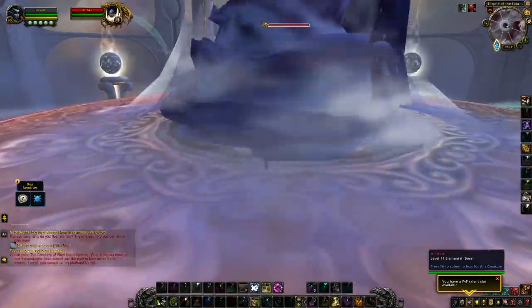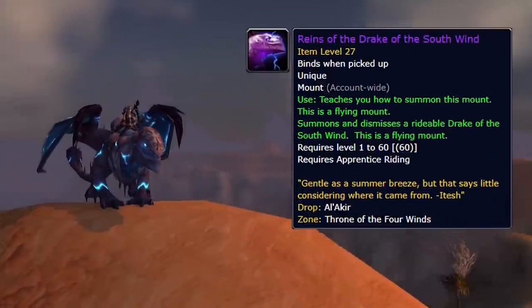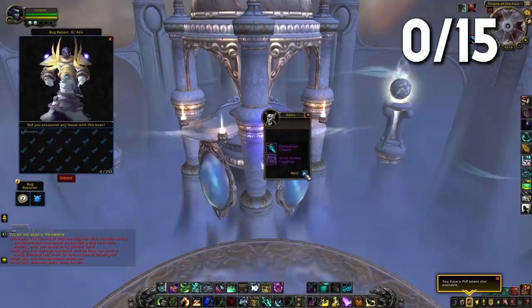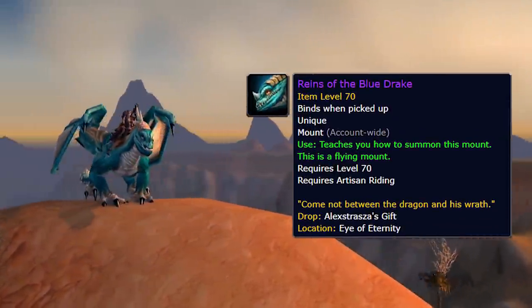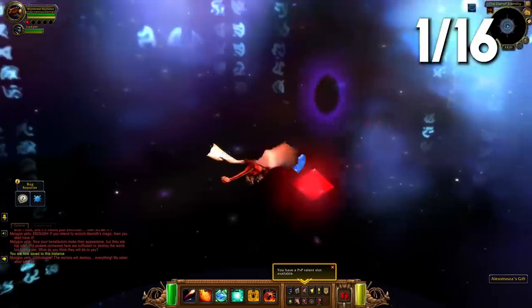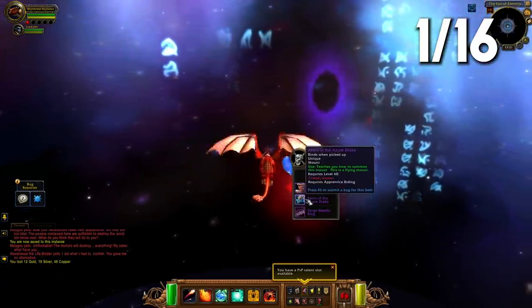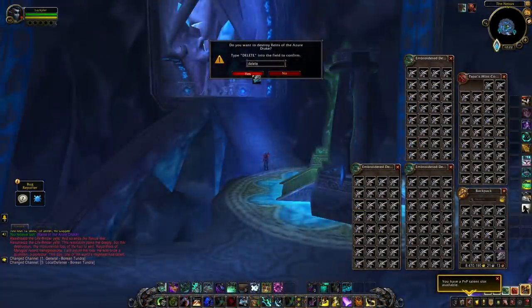I was trying to pick out the quicker raids, so next up we moved over to Al'Akir for the Drake of the South Wind — our 15th attempt at a mount and no mount again, 0 of 15. Then we moved over to Malygos, who has a chance of dropping both the Blue Drake and the Azure Drake, and we finally got a mount! We got the Azure Drake. I already have it on retail so deleting it on the PTR was no pain at all. We've got our first mount — maybe things are going to turn around.